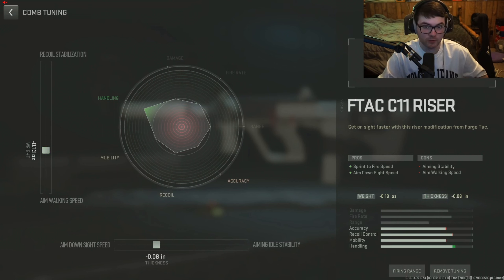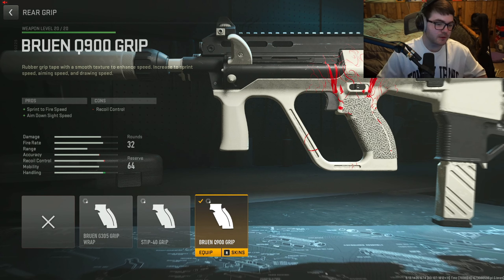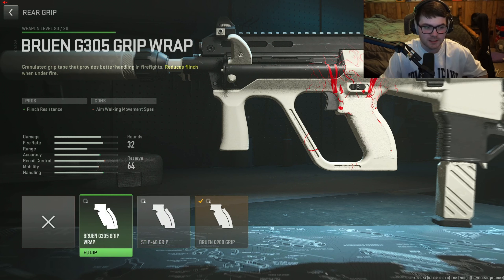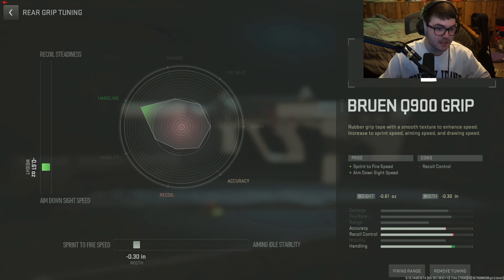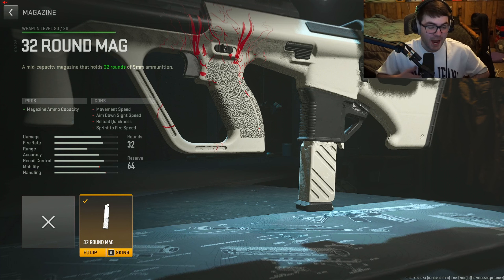The Bruen Q900 Grip is what we use for the rear grip, for sprint-to-fire speed and aim-down-sight speed. Pretty obvious why we want this — it's an SMG. If we throw on other grips it's going to slow us down, so having this Bruen Q900 grip is amazing. Also, this gun has little to no recoil anyways, so that's why I'm throwing on a lot of these sprint-to-fire speed and ADS time attachments. Tuning: negative 0.61 for ADS time and negative 0.30 for sprint-to-fire speed.